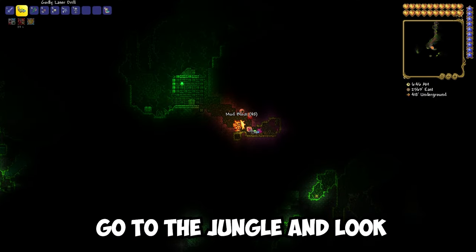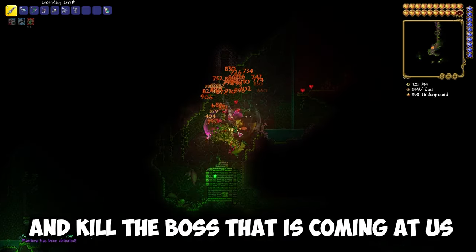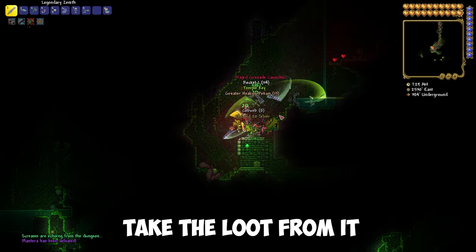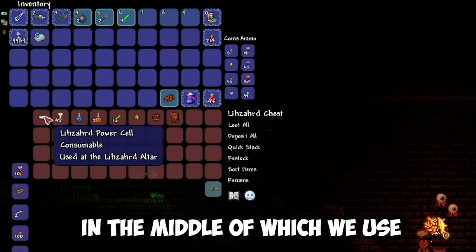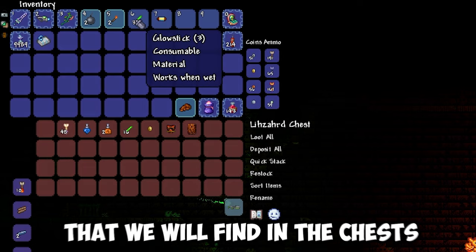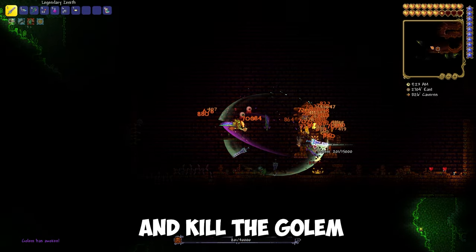After that, go to the jungle and look for Plantera's Bulb. Break it and kill the boss that comes at us. After killing it, take the loot from it and go to the jungle temple. In the middle of it, we use the Lihzahrd Power Cell that we find in the chest. Activate the Lihzahrd Altar and kill the Golem.